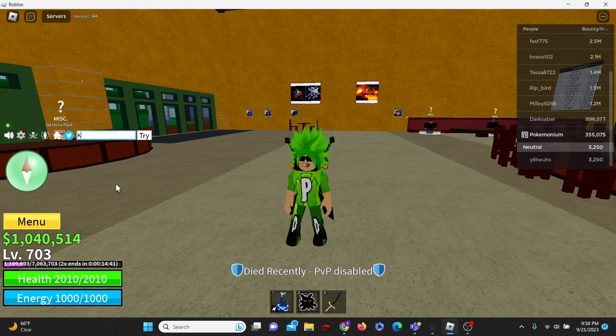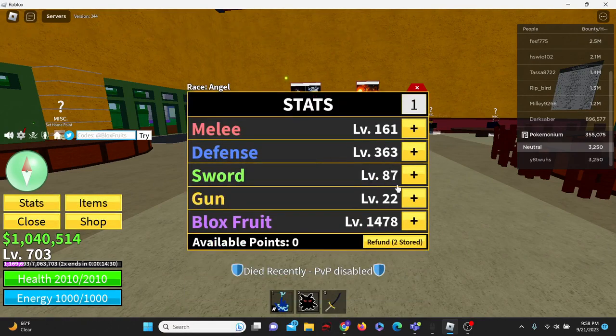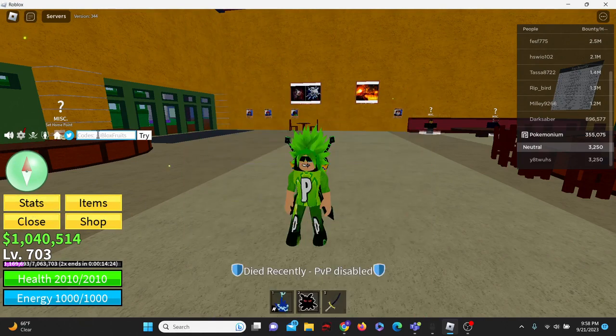Next up we have the code kit_reset. And there we go — success. Obtain one stat refund. You can store your refund, which is pretty cool. Next up we have the code ADMIN_TROLL, all capital letters, and there we go — success.